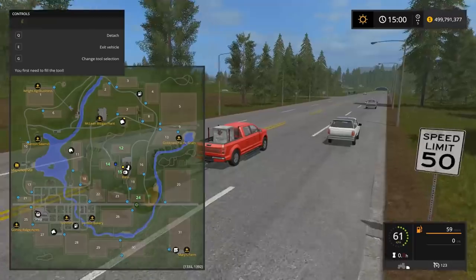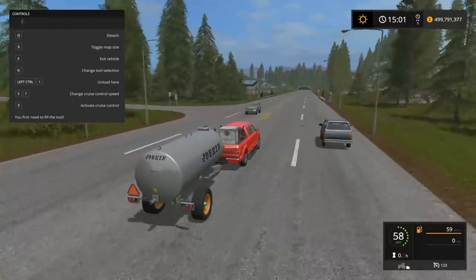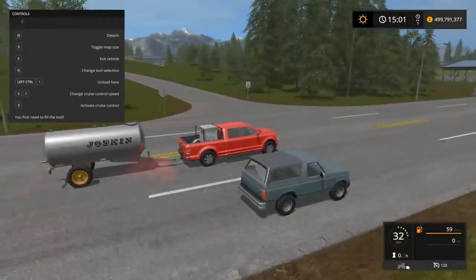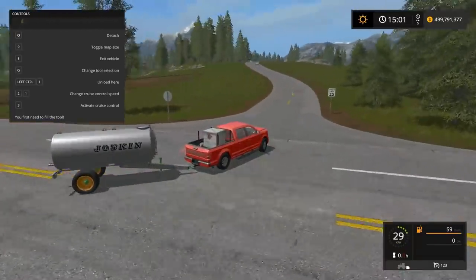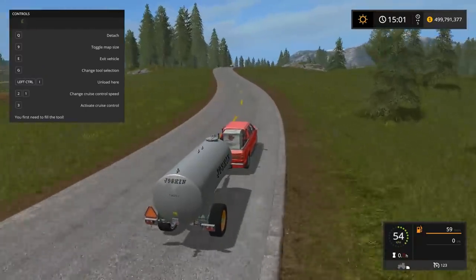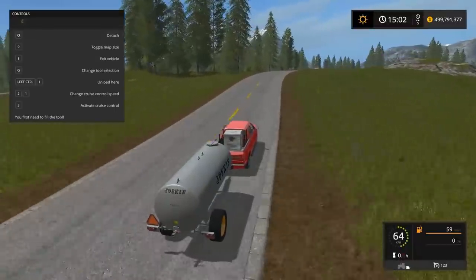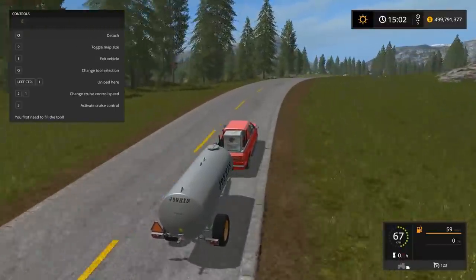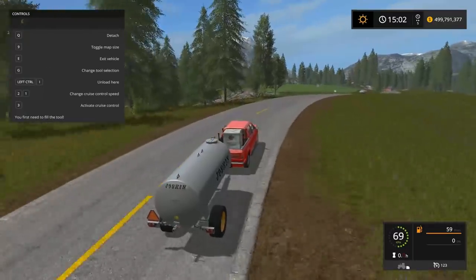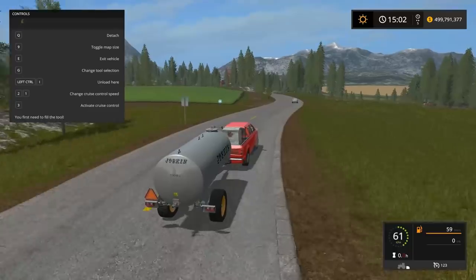I hate how the pig farm is so far away from the shop. I've been reading on FS17 — I check it daily — there is a transport mod where you can just transport items across the map. You just click on them and tap where you want them to go. It's kind of like cheating — it's just not realistic, basically, is what I want to say.